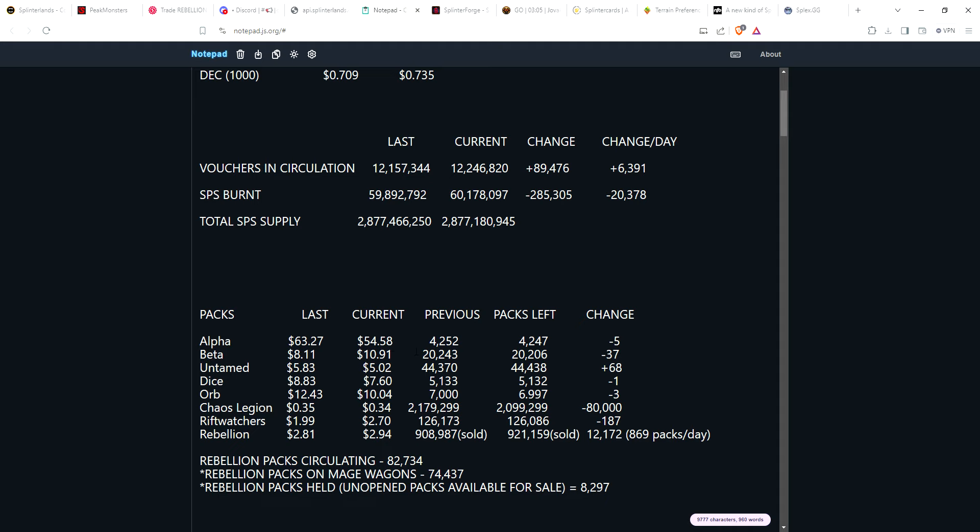Beta packs currently selling for $10.91 asking price; 37 were opened in the last two weeks. Untamed drifted a little lower from just under $6 to just over $5. There were actually 68 more packs listed on Peak Monsters, so that amount went up — not sure if those came from a different chain. Currently there are just over 44,000 untamed packs still available and unopened. Dice went down from $8.80 to $7.60 a pack; only one dice pack was opened. Orb went from $12.43 down to just over $10 a pack, and we went from exactly 7,000 packs down to 6,997 — so three orb packs were opened.